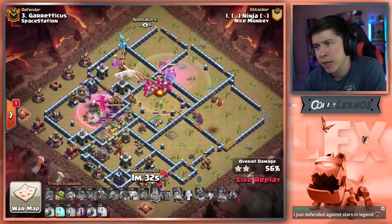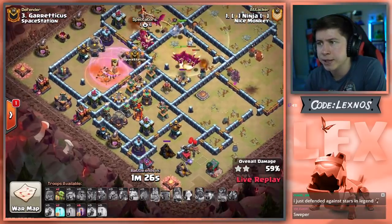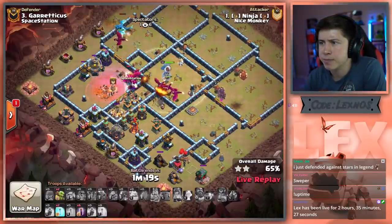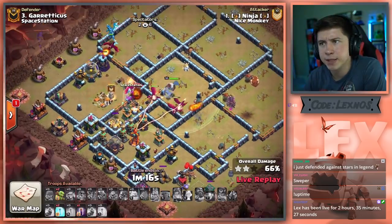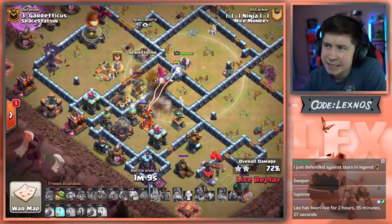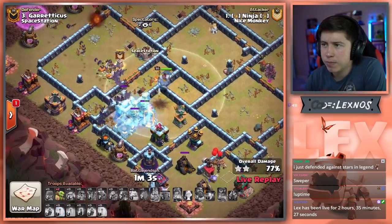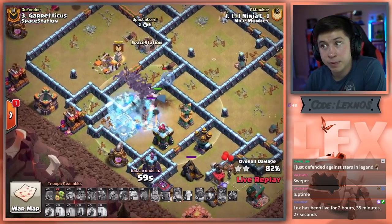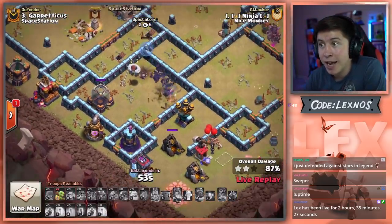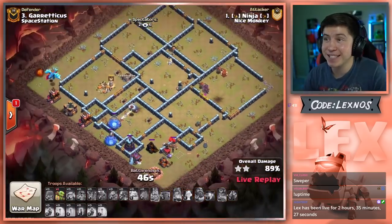So it's not going to be a one-star at least. He does have Bats with two Freezes, but no Ice Golems to tank that Wizard Tower. I don't think he can hit the Wizard Tower and the Multi with the same Freeze. What the heck can he even do with these Bats? Still has plenty of Dragons alive. Sends the Bats from 9 o'clock. Dragons are trying their best to tank the Multi, but with only two Freezes this is bad news bears. There goes the first Freeze, then the second — that's all the Freezes.